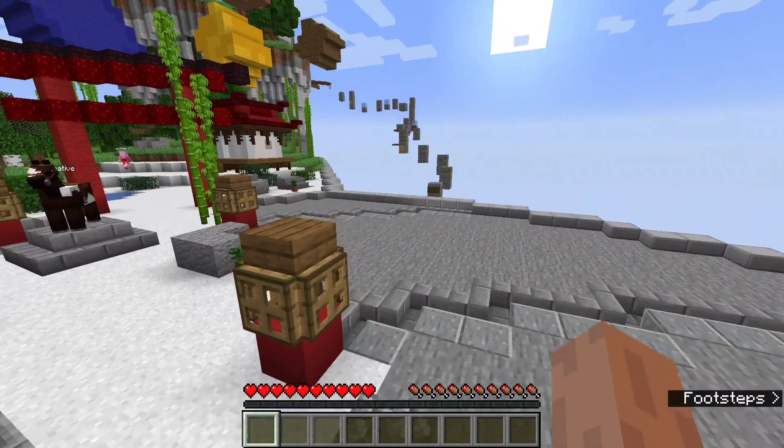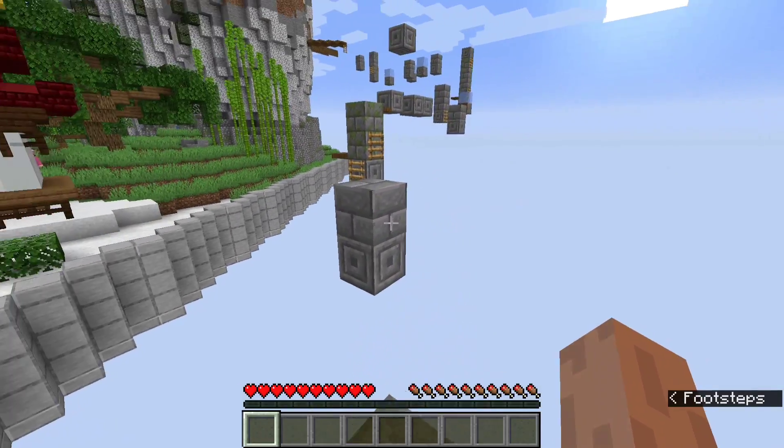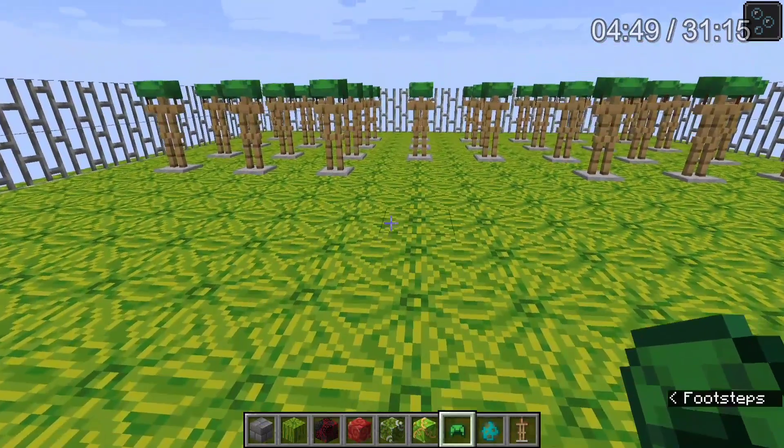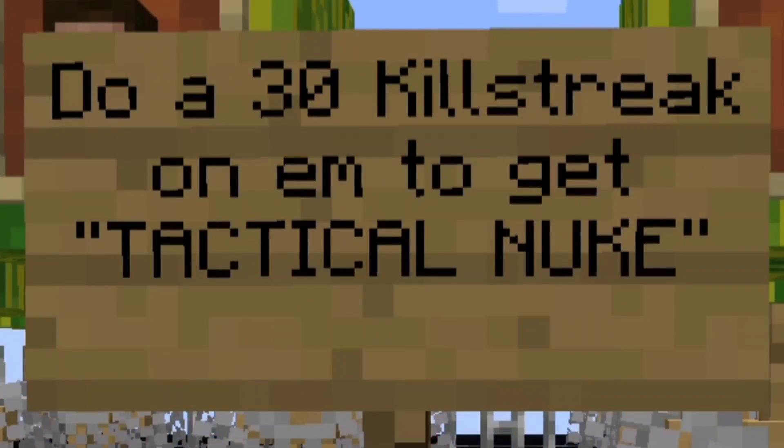Now before we start, I'm trashing Minecraft — I mean, I still have the default Steve skin, so please don't tune in with high expectations. I started building with the nuke, but first I needed some entity for a 30 killstreak, because everyone knows that's how you get a nuke.